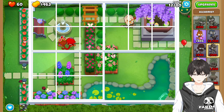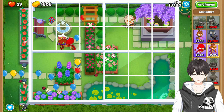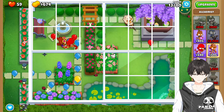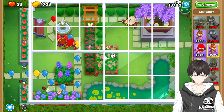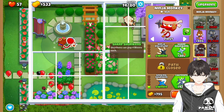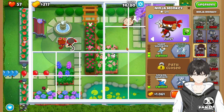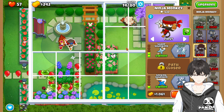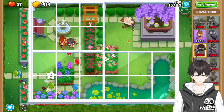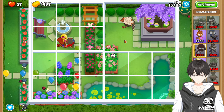We're going to be waiting for another rotate around, and then we're going to get Ninja Discipline and Sharp Shurikens on this Ninja Monkey. I always want to say Sharper Shurikens, because most of the other upgrades in this game have that adjective there. Sharp Shurikens — right there. I wonder why the Shurikens weren't originally sharp. Perhaps a question for another day.